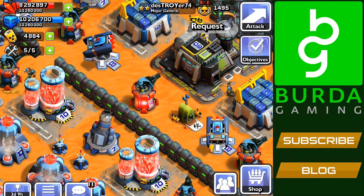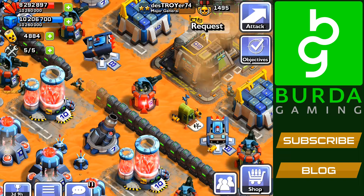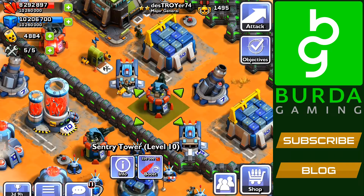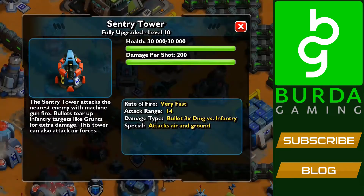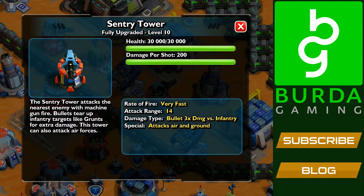You do need a Command Center Level 9 to do this. This is what it looks like when it's boosted. I do have a maxed out base, so level 10 is the highest Sentry Tower. First let's check out the stats on a non-boosted Sentry Tower. The health is 30,000 and it does 200 damage per shot. The attack range is 14.